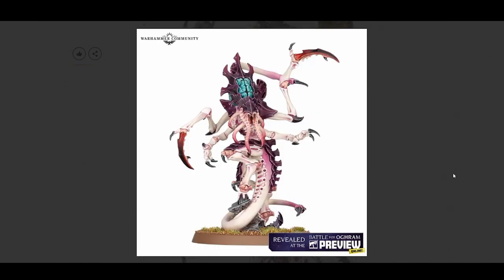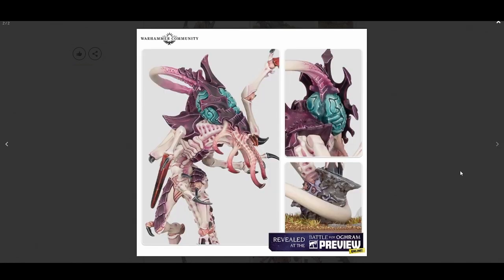Here we have the Neuro Lictor. As you can tell, it has no eyes — very insect-looking. The arms are kind of more like crab legs. Interesting design. It's got the exposed brain, probably going to use more psychic abilities or something like that. On the side profile you can see the brain being exposed, similar to what we see with the Neurotyrant and some of the newer Tyranid models where exposed brain is a recurring design element.